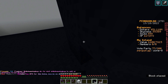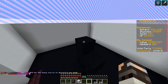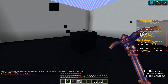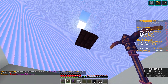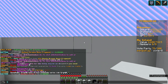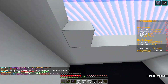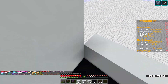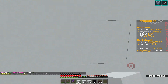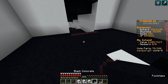Now go up three blocks, four blocks and place a slab. The spawners will sit right under this slab. I'm going to make these walls a bit higher. Now for the water system.